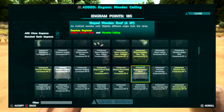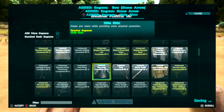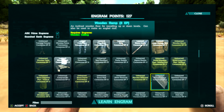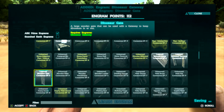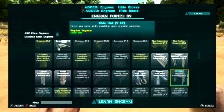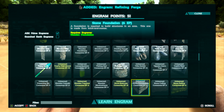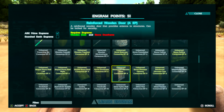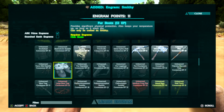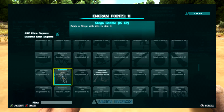Let's see how fast we get resources. Grabbing engrams: wooden door, rafts in case we want to travel the water, hide armor, dino gate, pillar, trank arrows — we're basically getting everything right now. We were able to get the metal engrams too, which is good, but we can't get the sickle yet — that's not until level 30.